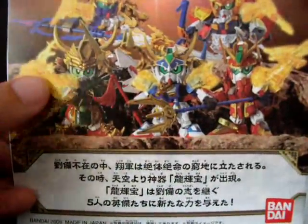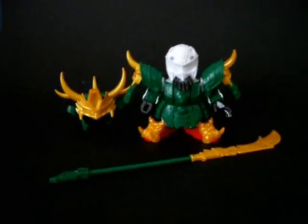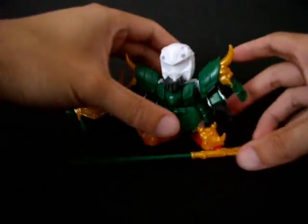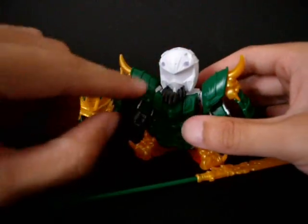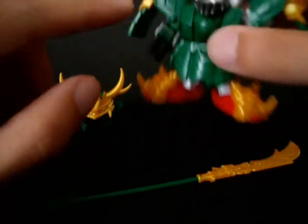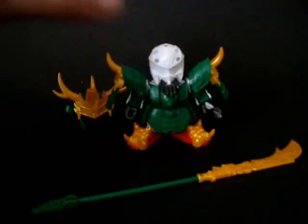The first one we talk about is Kanu. This is Kanu, unpainted. I've done the quick build already so I'm not going to go into detail. One thing I did not mention in my Songken Gundam review is that on the tip of the head is actually the first character of their name in the form of a crest.